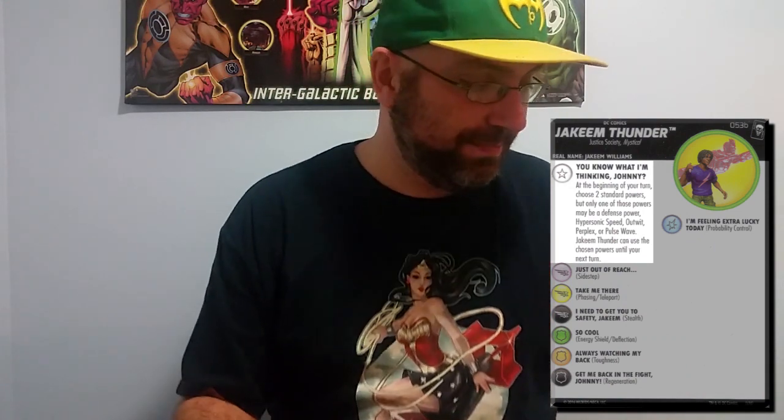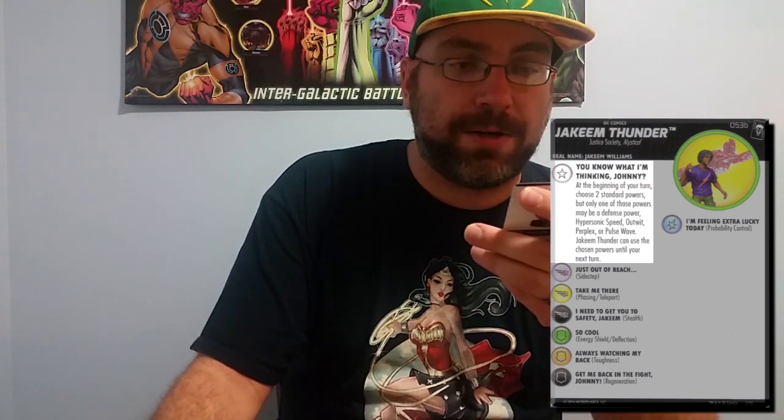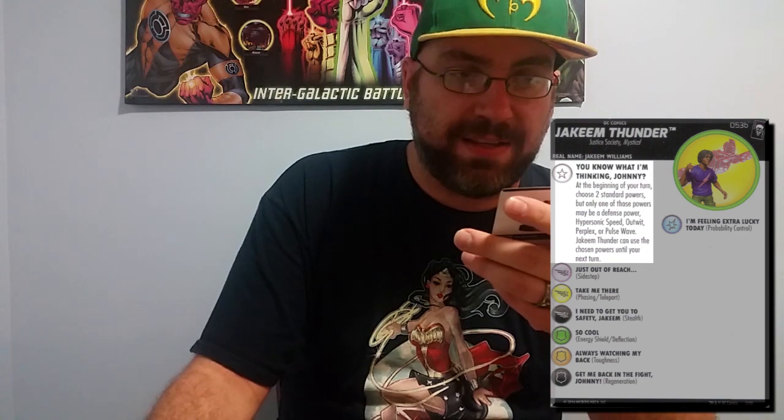Why this character is being talked about is his trait, 'You Know What I'm Thinking, Johnny.' That power reads: at the beginning of your turn, choose 2 standard powers, but only one of those powers may be a defense power, Hypersonic, Outwit, Perplex, or Pulse Wave. Jakeem Thunder can use the chosen powers until your next turn. When you're talking about a dial that already comes with a pretty good power set and you can now choose 2 additional standard powers, you're talking about a character whose stock value got increased significantly.